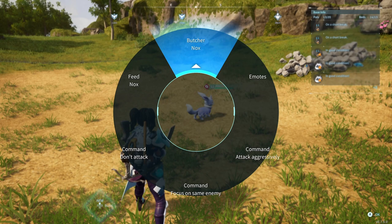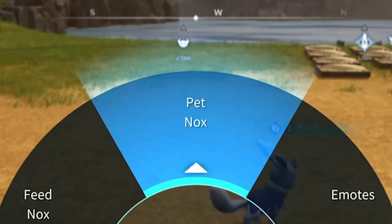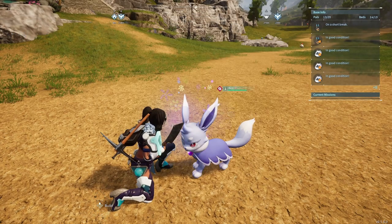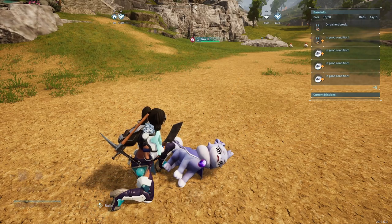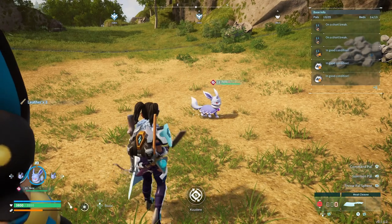If you press that thumbstick too early though, you will still get the option to pet, and it feels so awful — you'll pet the pal and then you've got to butcher it and you just feel like the most subhuman scum ever. I'm a terrible person. So we're going to proceed to butcher 100 of these and see how many souls we get.